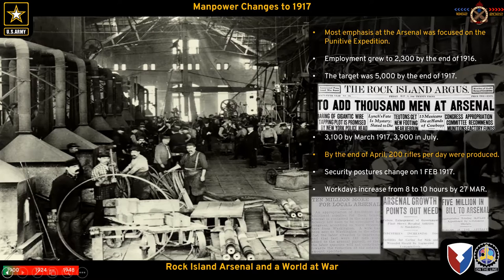The target is 5,000 by end of 1917 — and we're not at war yet, already wanting to more than double manpower. A copy of the Rock Island Argus reports adding an extra thousand people, bringing it to 3,100 by end of March and 3,900 by July, though that July figure is likely low — probably closer to 4,900. On the eve we declare war we're already at about 3,900.